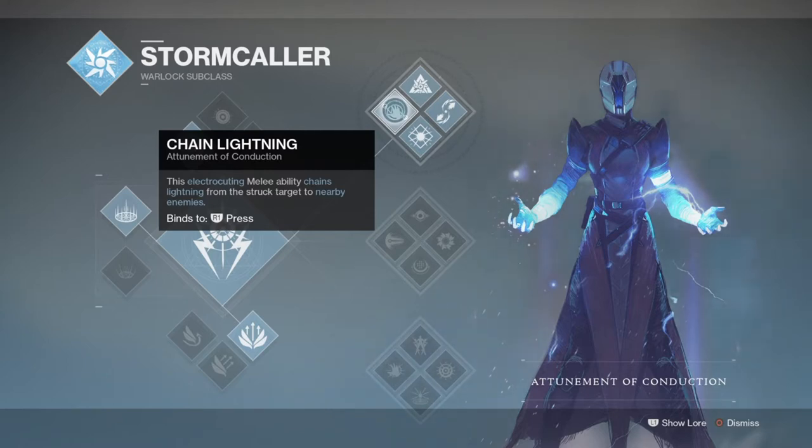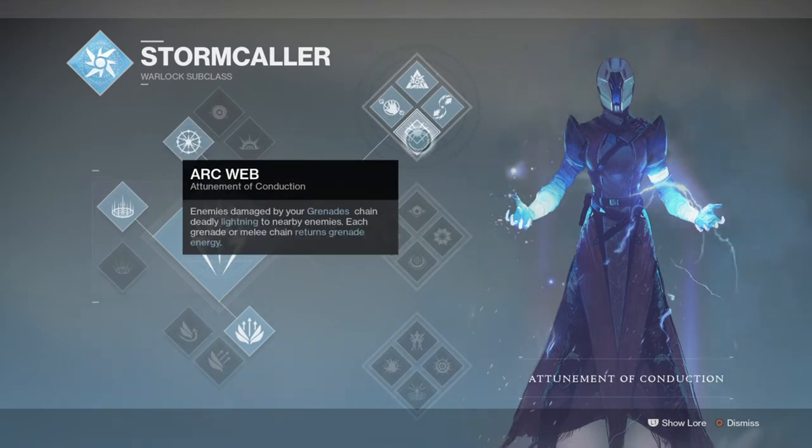One great thing the Chain Lightning perk can do is activate against a tougher enemy and proc its ability to nearby minors or majors as well, creating a sort of arc web within its reach. Although useless against the major or ultra itself, it can make taking out its nearby enemies a lot easier so you can focus more on the DPS side of things. The Arc Web perk also activates, providing grenade energy back so we can repeat the process again and again for a total lockdown of the area.